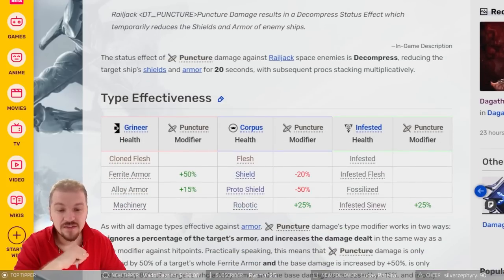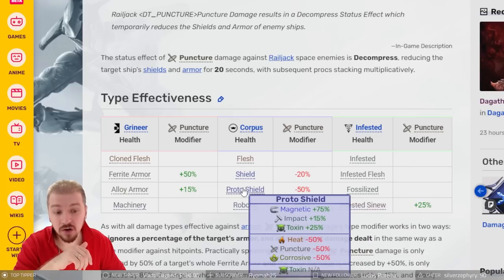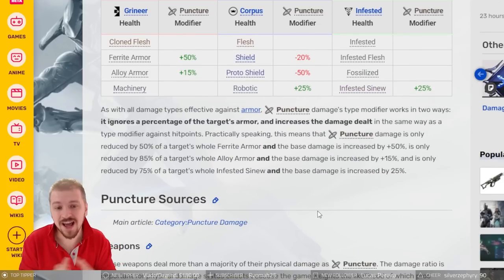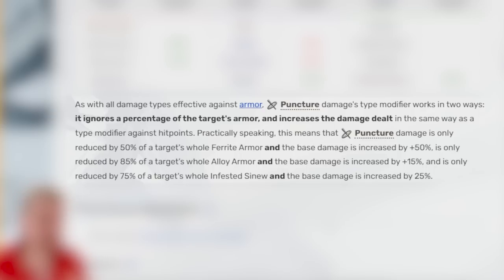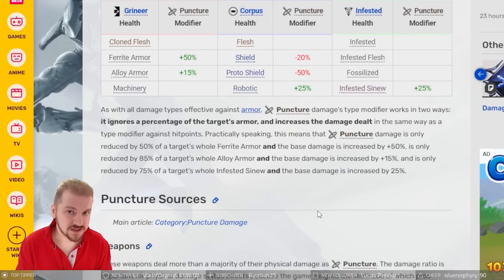If you want to go deeper, you can see the damage modifiers: 50% against ferrite armor, 25% against infested sinew, and a minus 50% versus proto shields. It even explains how the damage bonus works. As with all damage types effective against armor, puncture damage type modifier works in two ways: it ignores a percentage of the target's armor and increases the damage dealt. So for ferrite armor with that 50% bonus, puncture damage is only reduced by 50% of the target's whole ferrite armor, and base damage is increased by 50%.